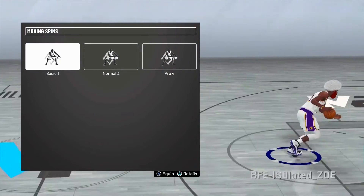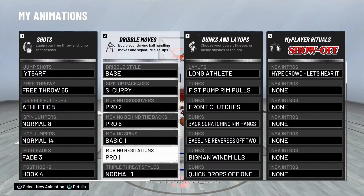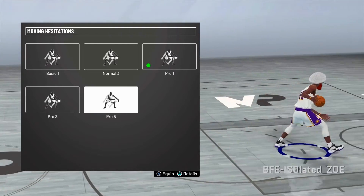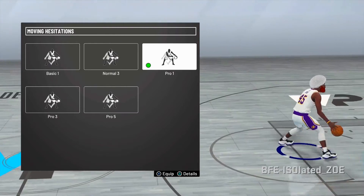Moving spin — basic one — because you need this to do the half spin back out of the between-the-legs half spin, and this will throw you back like how I was doing. Pro hesitation one — I think everybody knows to use this one. It's Pro 1 and Pro Profile. Yes, Pro Profile — this is the one with the long hesitation that you just speed boost out of really fast, but this one is more bang bang.